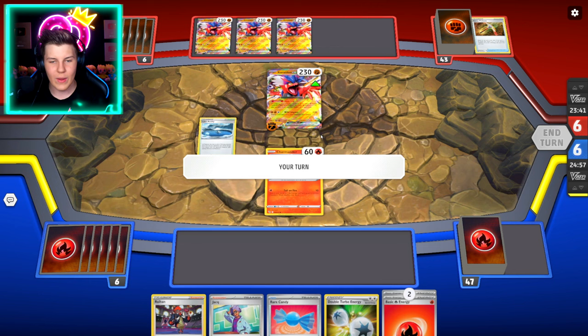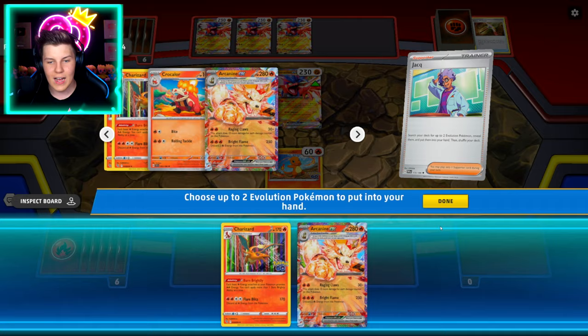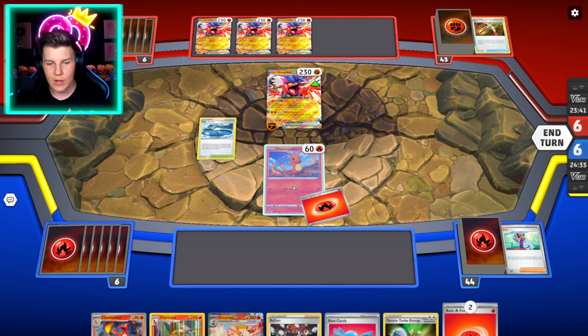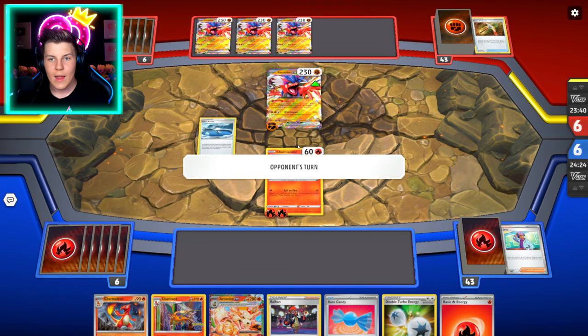At least, weaknesses and resistances aren't really gonna work. Charmeleon — that's pretty good. What we want to do is grab that to be able to get a Charizard and an Arcanine, preferably, into our deck. We can't use Double Turbo Energy since Charmander was only just played. Let's use Tail on Fire — even though that's only gonna do 10 damage, let's grab an extra Fire Energy. That's at 230, so once we get Charizard on here, that'll be pretty good.